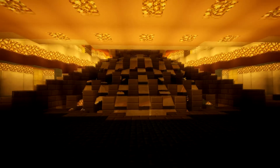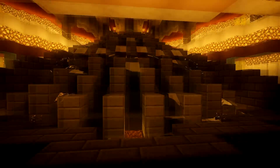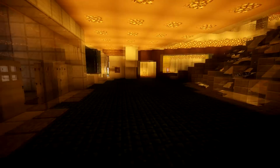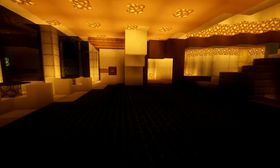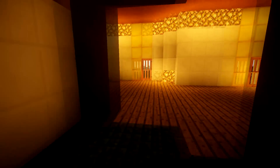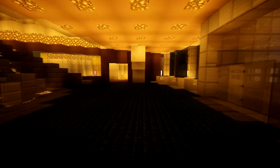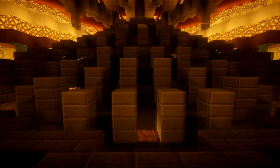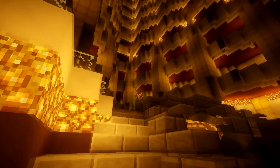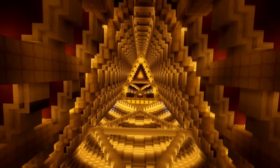Going inside the building, we've got this fountain right here — this is how it actually is in real life. There's usually a reception on one of these two sides, and if you go further there are a few shops down here. It's not 100% to scale, but it is pretty accurate. Going up the stairs, we can see the inside of the hotel — it looks pretty cool, pretty accurate to how it looks in real life.